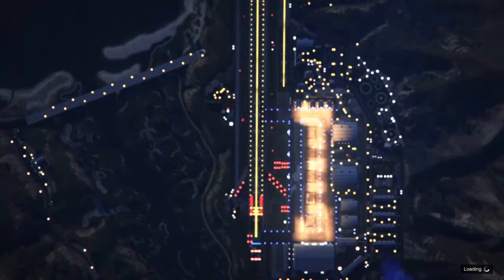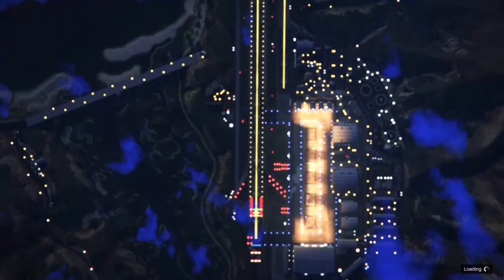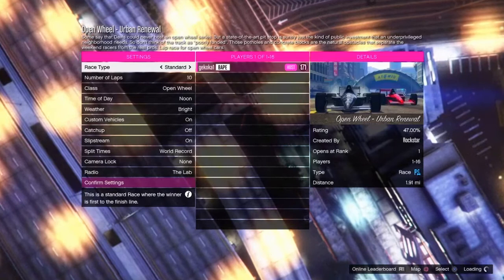From there you need to go on to Martin. A guy called Martin, when you load into a new session, should send you a job link to a race. It should be called an open wheel race — make sure you have it before doing the glitch. Once you've loaded out of the hangar, click X on it and load into it. Once you're loaded in, you need to click quit as you need to go back to a normal session.